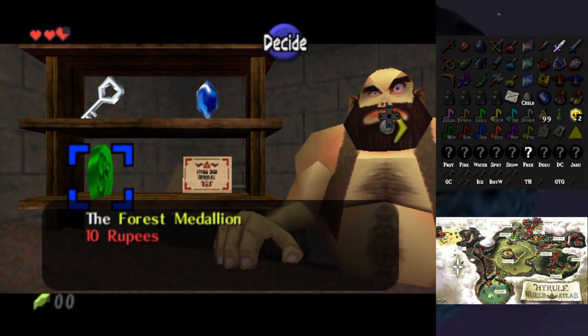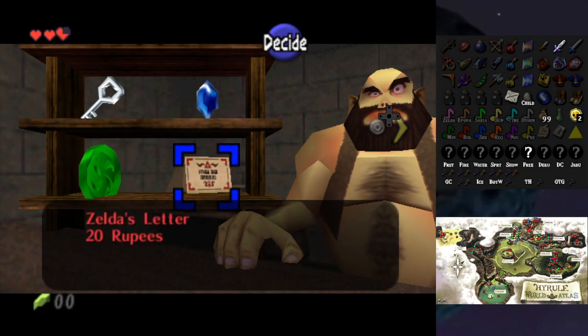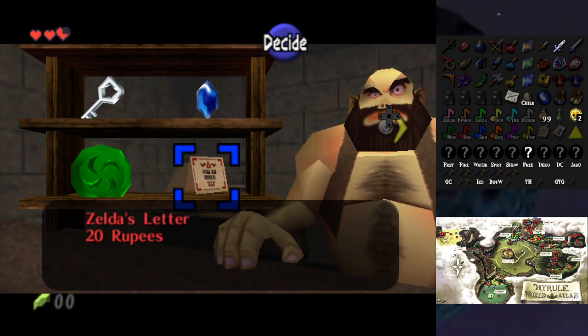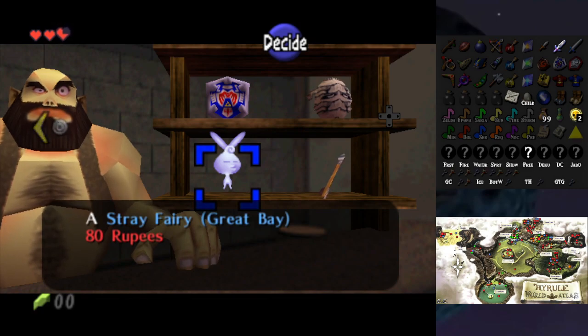Forest Medallion — how do I spell medallion? It says medallion right there, it's fine. Zelda's Letter is probably going to be helpful so I should grab that as well. Let me mark some more things. This is a choice I have made. What else is here — a Hero's Shield from Majora's Mask, Gibdo Mask, and a Stray Fairy from Great Bay.